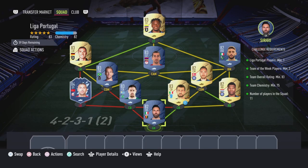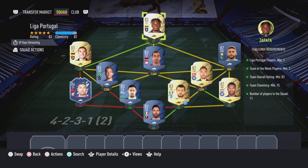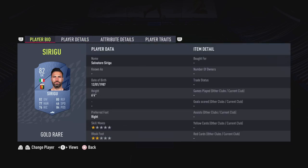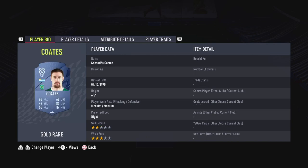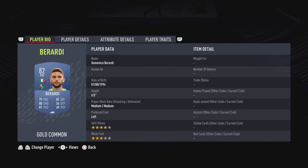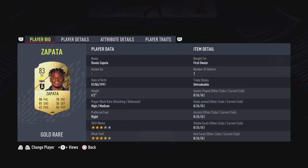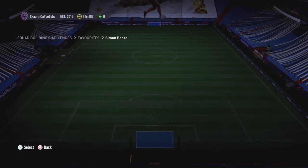Let's move on to the Liga Portugal section, which is going to cost 20,000 coins to complete. No loyalty is required — even though the right back, right center back, right CAM, striker, and left midfielder do have loyalty, it does not affect this SBC whatsoever. And there we have it, that is the first squad completed.